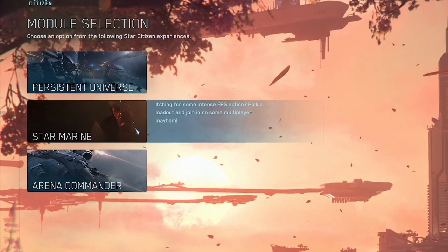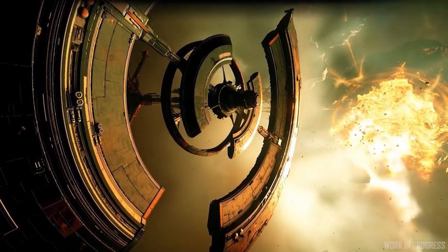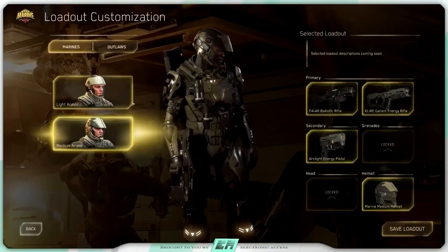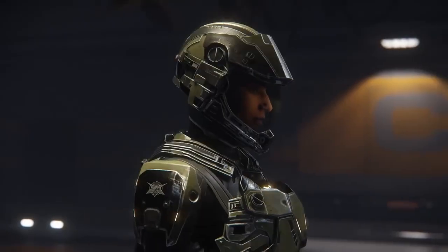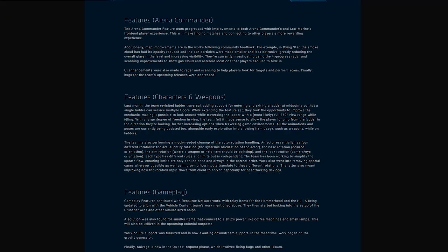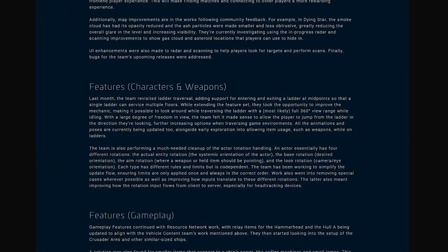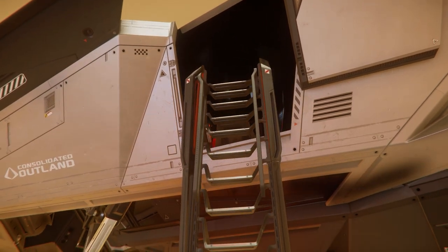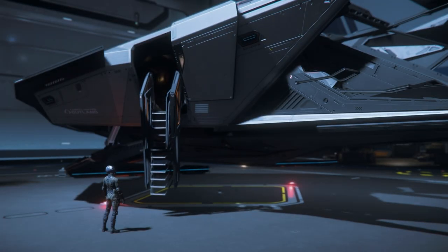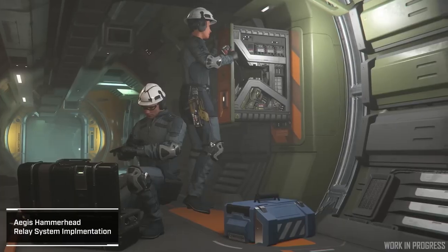The Arena Commander features team progressed with improvements to both modules — as the persistent universe becomes more real and more risky, these modules will be the best place to learn the basics and how to defend yourself. The characters and weapons feature team had great locomotion improvements: support for midpoint ladder entry was added so that single ladders can service multiple floors. The team further developed ladder functionality with 360-degree views when stationary, the ability to jump from ladders, and early exploration of item use while on ladders.